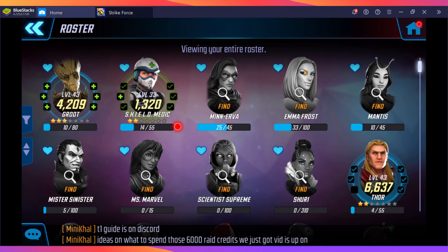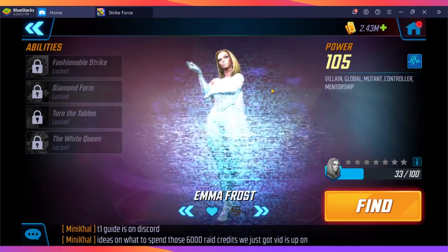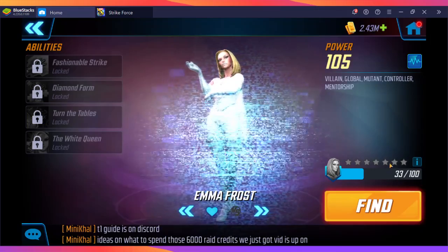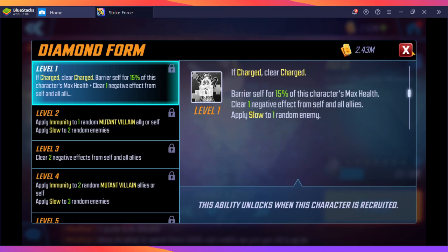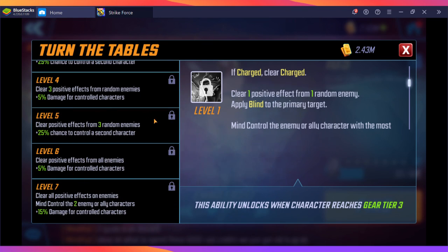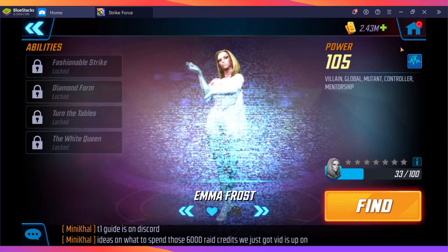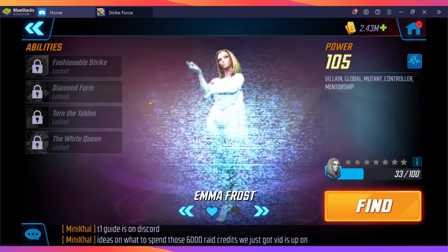Continuing with damage dealers I left out: Emma Frost. Normally I wouldn't include her, but since her event is currently going on, a lot of people will be able to unlock her. She's a great self-healer, does a lot of damage, makes enemies attack themselves, clears positive buffs from enemies, and removes negative buffs from your team.